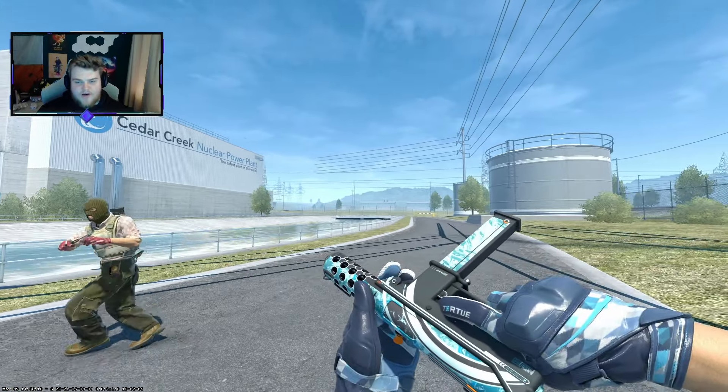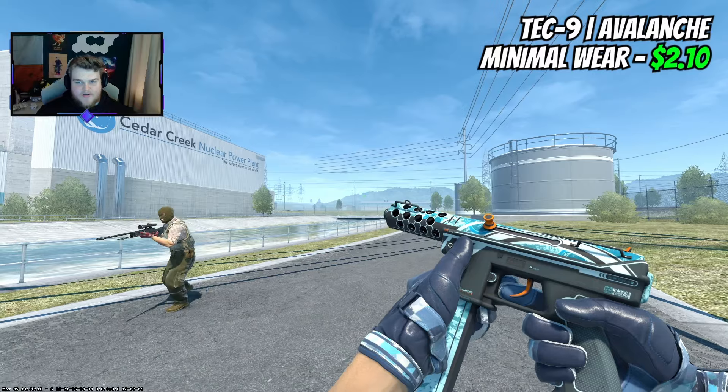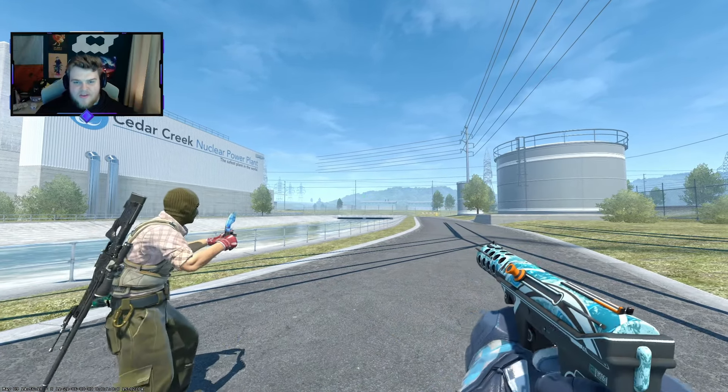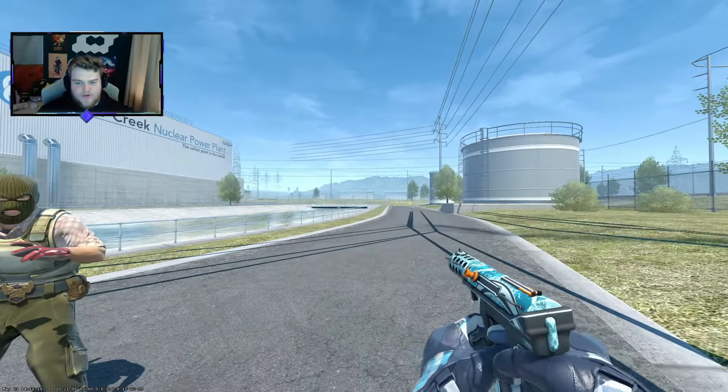For the Tec-9, we're going to have the Avalanche. This is the blue with the orange accent — you guys know we always like this. $2.10 for this in Minimal Wear, and this is the sort of area where the blue skins start to absolutely cook.